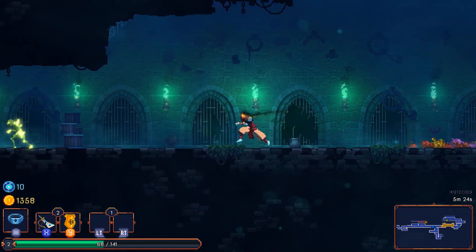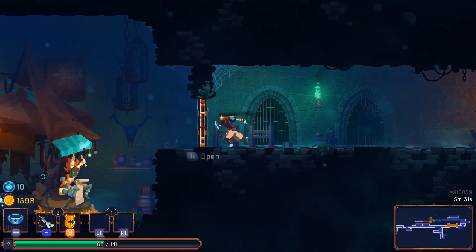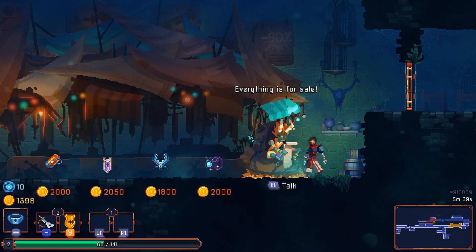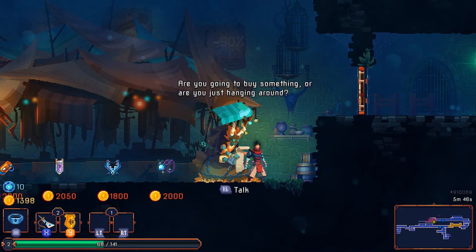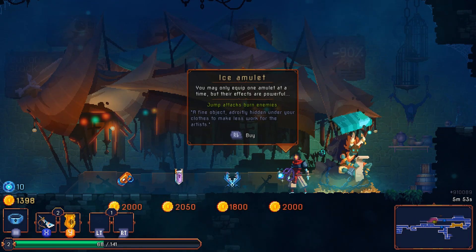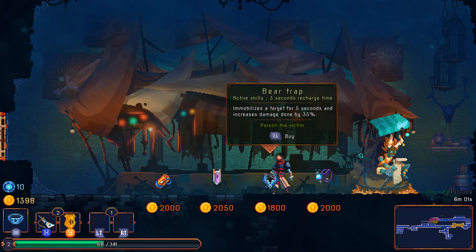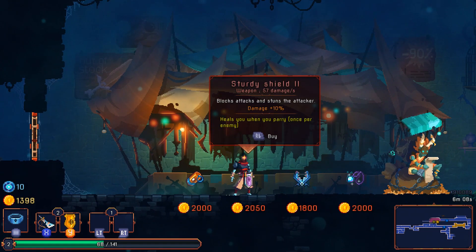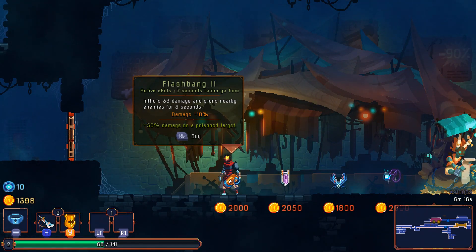Tickling cells — these green guys! Oh look, we found another teleporter. Is that a shop or a boss? It's a shop! Everything is for sale — are you going to buy something or just hanging around? Ice amulet — you may only equip one amulet at a time but their effects are powerful. Jump attacks burn enemies! Bear trap — immobilizes a target for five seconds. Sturdy shield — blocks attacks and stuns the attacker. Flashbang — inflicts 33 damage and stuns nearby enemies for three seconds.